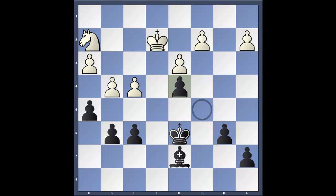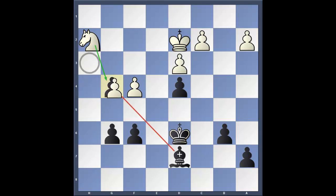Pawn takes d4, pawn takes d4, king d2, pawn takes g4, captures. And bishop c6 — a very nice move. The bishop is basically trying to corral the knight in the corner of the board.